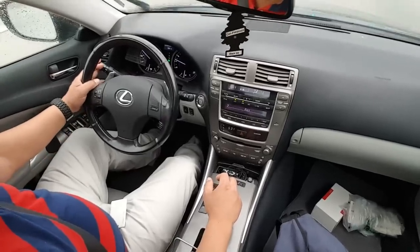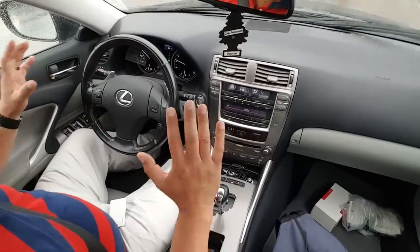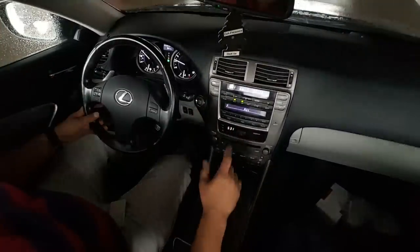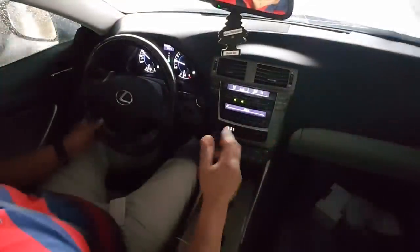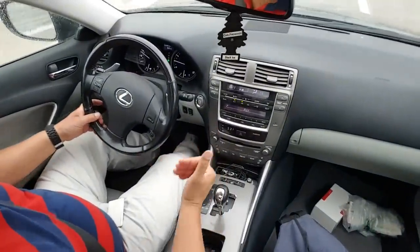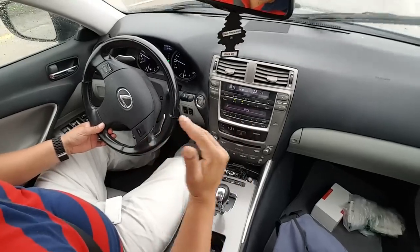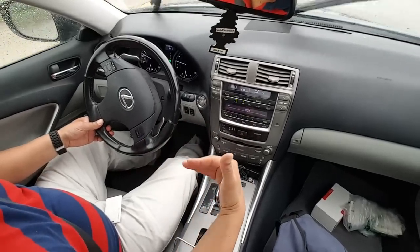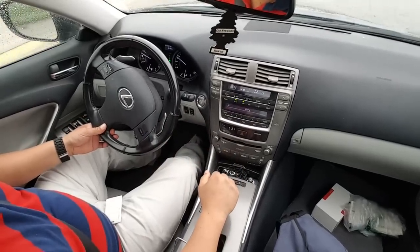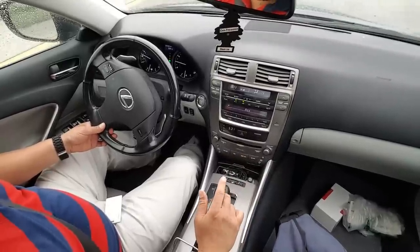I posted a couple of videos on my channel with my previous car — I used to have an Infiniti G37. Every car is different. For example, with the G37, if you come to a complete stop and you didn't downshift, the car by default will go down to first gear. This is a Lexus IS 250 all-wheel drive and I'm driving in the regular D or drive mode right now.